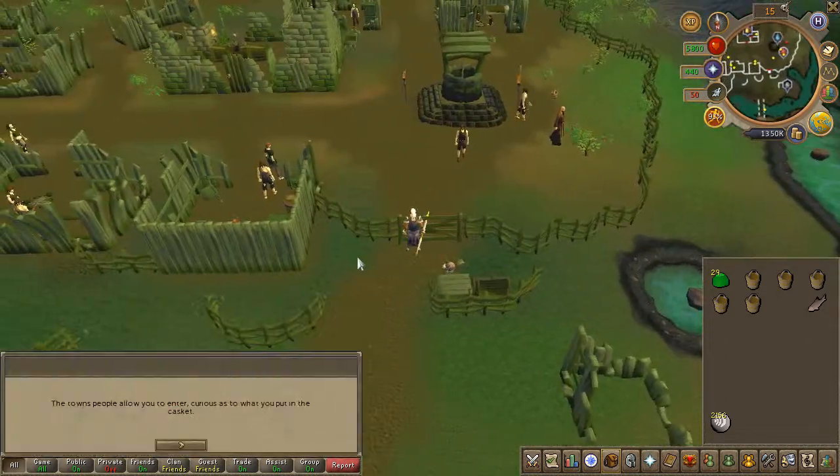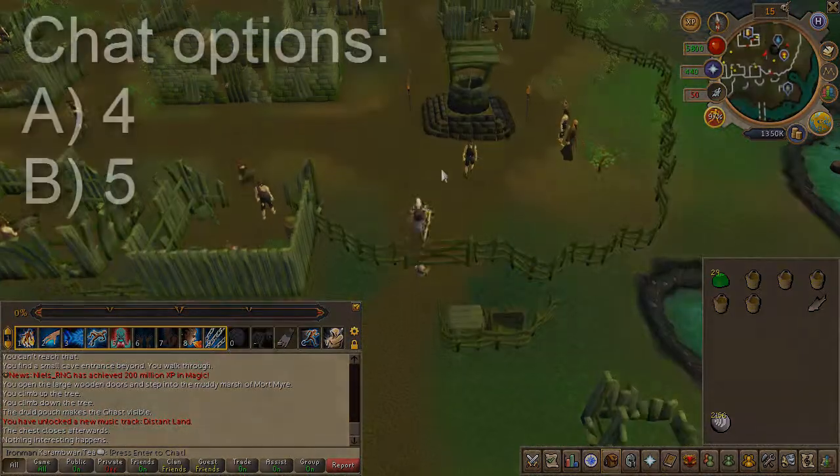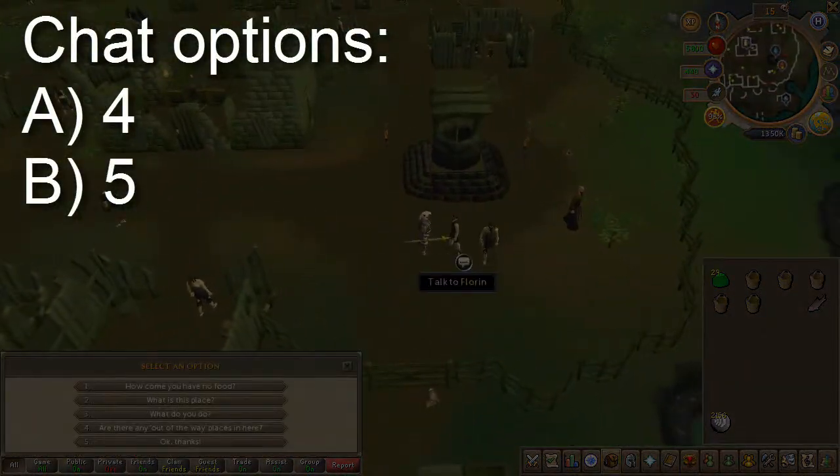Jump the fence and tackle Florian once again. Chat options on screen.